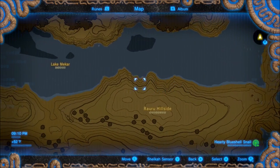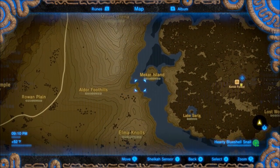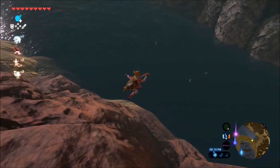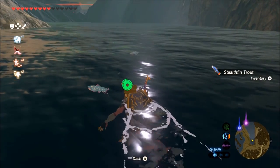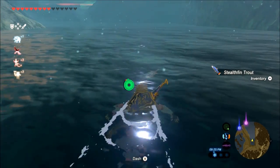One thing you want to pay attention to is the weather. You want to do this in clear weather, because that allows them to glow in the water, as you can see right here. There are several ways to go fishing in this game. For these, if you're going to jump in the water, make sure you have your Stealth suit on — that way you will not spook them, and you can swim right up to them, pick them up. Easy collection.